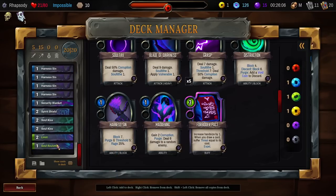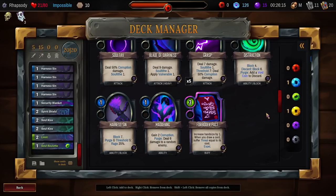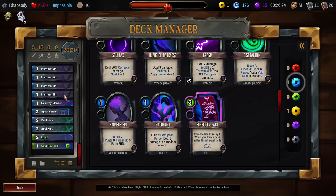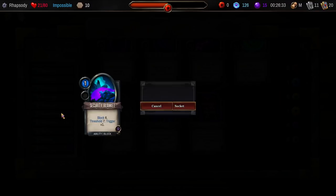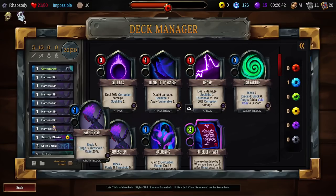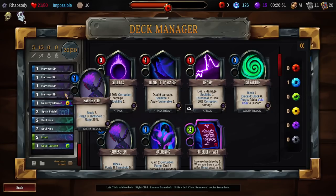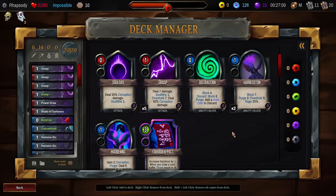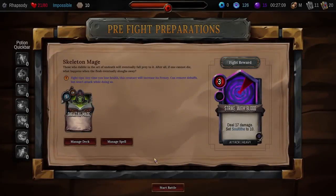So the green Voidstone — I want to put Soul Roulette in my opening hand, guaranteed. The yellow Voidstone's a weird one though. It seems like Security Blanket loves it — triggers an additional time with it. Anything that's going to be played with Deathstrike consistently loves it as well. I think I'll just put it in the Security Blanket, make that an incredibly dense block card. Then the blue — in one of the Harness Sins. Put the Blade of Darkness back in, cut another Grasp out. We put the Grasp back in, cut a Harness Sin out — trying to keep ourselves perfect for that fight.